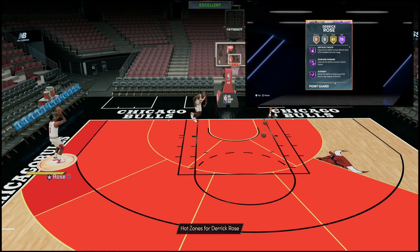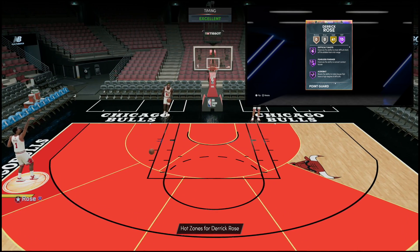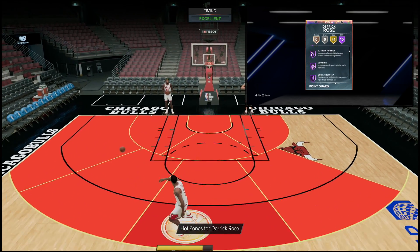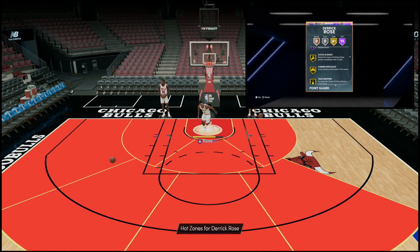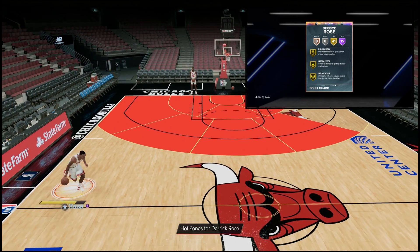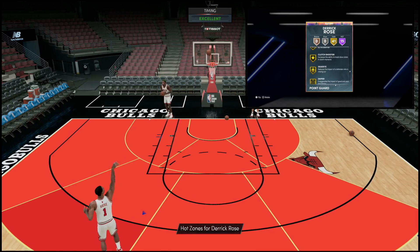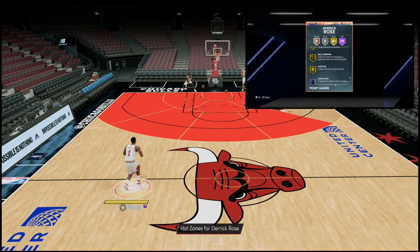He's got 15 Hall of Famers and 41 Gold badges. For those who don't know the Derrick Rose size-up, look up a YouTube video because I'm not a dribblehead. Hall of Fame badges include: difficult shots, fearless finisher, acrobat, dimer, clamps, posterizer, mismatch expert, giant slayer, slithery finisher, downhill, quick first step, unstrippable, ankle braces, limitless takeoff, and fast twitch. Gold badges include catch and shoot, corner specialist, tear dropper, ankle breaker, hyper drive, lob city finisher, glue hands, pickpocket, pick dodger, quick chain, interceptor, intimidator, pogo stick, limitless spot-up, handles for days, needle threader, tight handles, unpluckable, dead eye, sniper, stop and pop, green machine, hot zone hunter, bullet passer, volume shooter, menace, and triple threat juke.